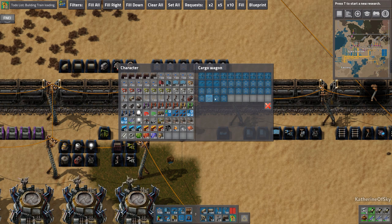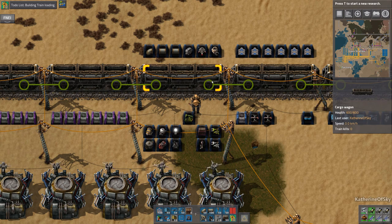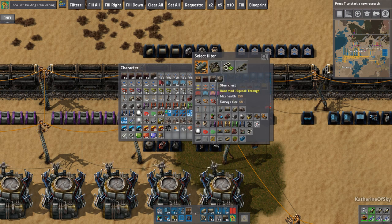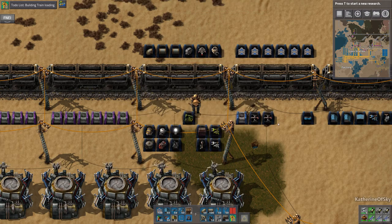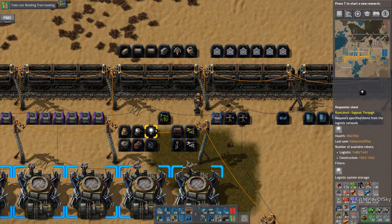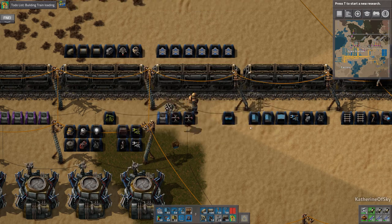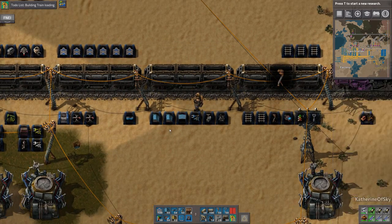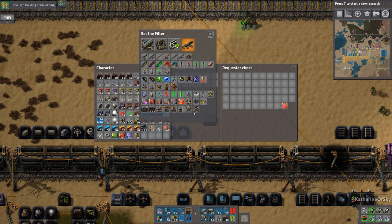Splitters would be good — maybe a couple of those. The rest are going to be belts. We only have three stacks each, so three times six is eighteen... well, 27 with the other counts. We'll take maybe one set of chests — iron chests — and one set of train stops. Radars are another thing we could bring. Let's put radars here.